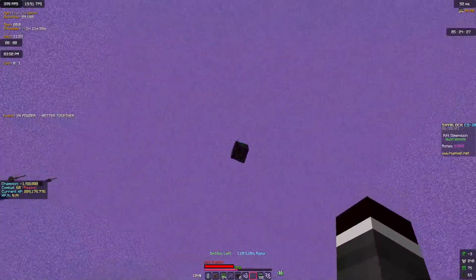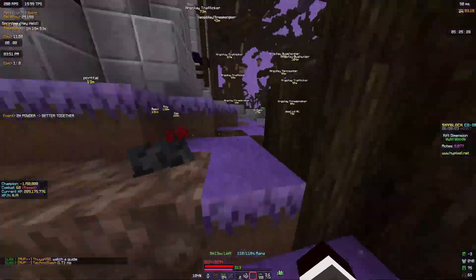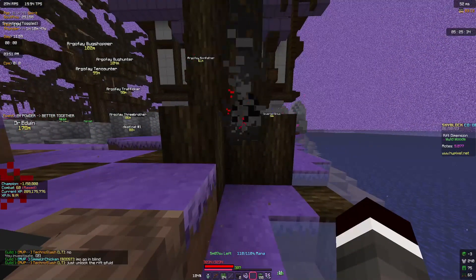For the fifth one, find the teleport pads and just jump up and hit it. For the sixth one, hit the skull and then look at the tree and it should appear.